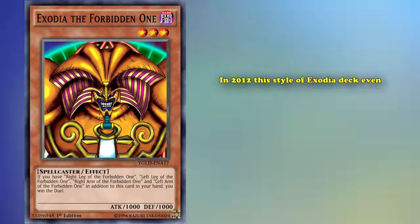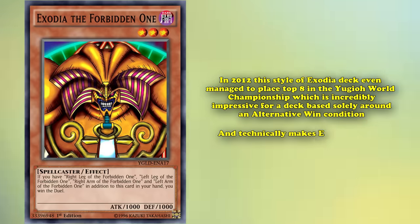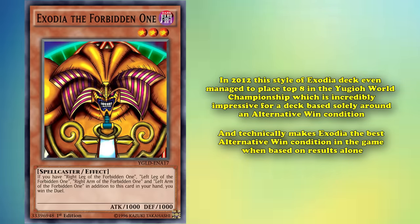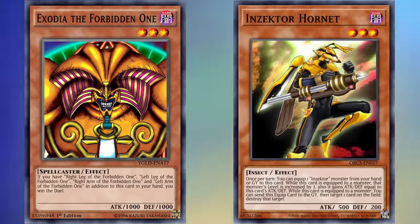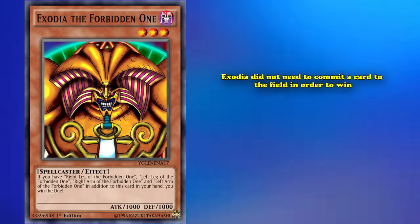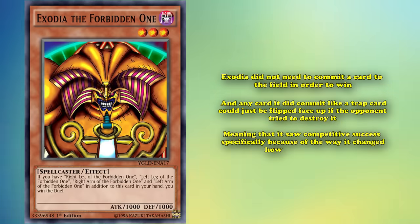In 2012, this style of Exodia deck even managed to place top 8 in the World Championship, which is incredibly impressive for a deck based solely around an alternative win condition, and technically makes Exodia the best alternative win condition in the game based on results alone. This variant was fairly strong, especially for its era, as it was capable of playing around some of the best decks of the time like Inzectors — a deck that was extremely popular for its ability to wipe fields. And Exodia didn't need to commit a card to the field in order to win, and any card it did commit, like a trap card, could just be flipped face up if your opponent tried to destroy it, meaning it saw competitive success specifically because of the way it changed how a duel worked and actually fulfilled its goal as an effective win condition.